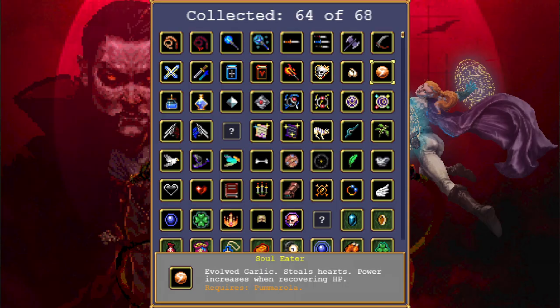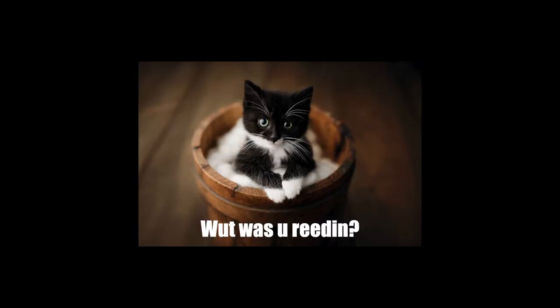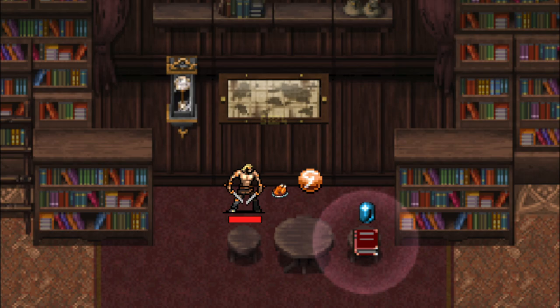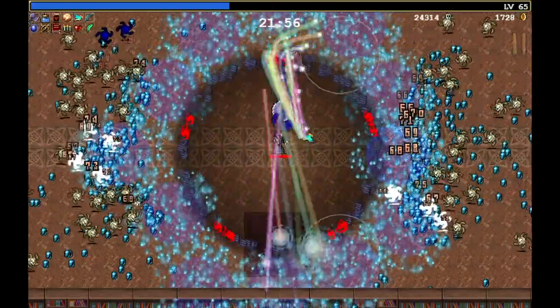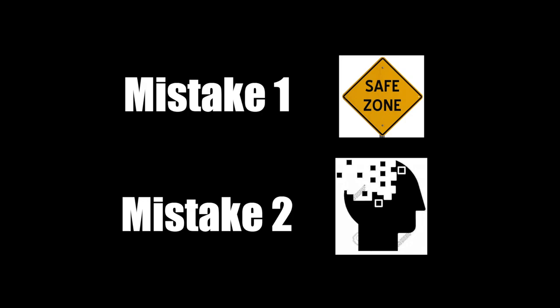Mistake 2: Soul Eater's description says power increases when recovering HP, but everyone immediately forgets about this. They never stop to consider why garlic evolves when paired with passive regeneration. The key mechanic missing from their understanding is a damage bonus that stacks up when the player regenerates lost hit points. Any source of healing will do, not just Soul Eater's own healing factor. The catch is that overhealing does not count and won't cause the damage bonus to stack. Going back to our garlic fail example, nothing gets close enough to the player to do any damage, so Soul Eater's primary mechanic is wasted. Therefore, Mistake 2 is forgetting the main reason to upgrade garlic to Soul Eater in the first place.